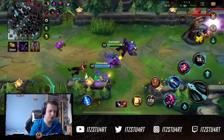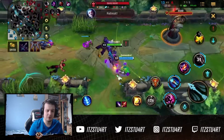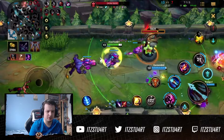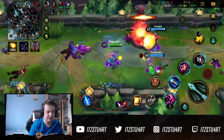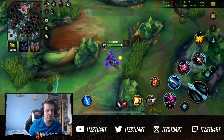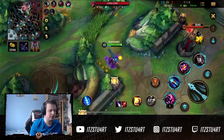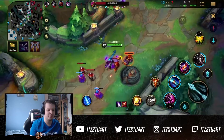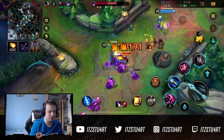You can really see how Jinx — when she gets one or two items — becomes really strong. She does a bunch of critical damage, she has ridiculous range, and she works really well with Lulu. Lulu gets Ardent Censer and Harmonic Echoes, which gives Jinx more attack speed, heals her, shields her, and keeps her alive. Which is really awesome.